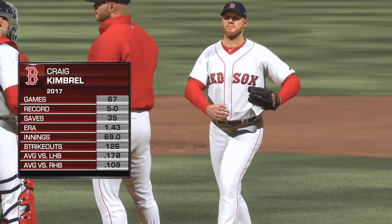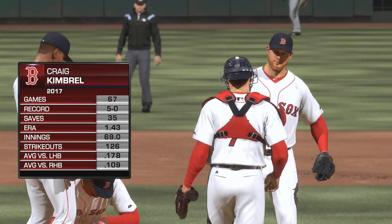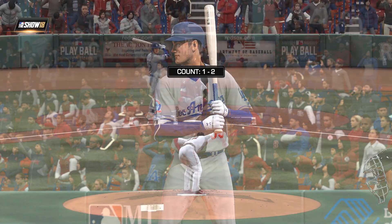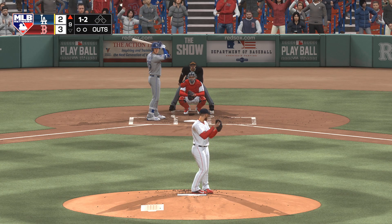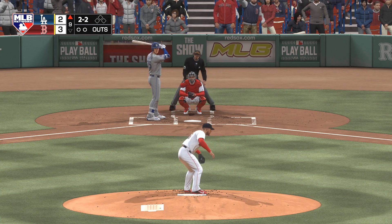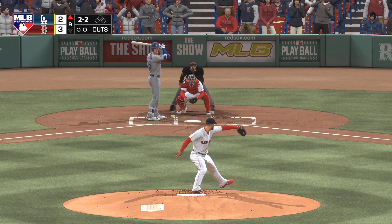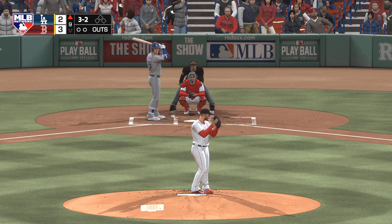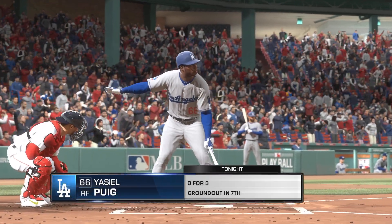Now, ninth inning save situation coming up — they'll entrust Greg Kimbrell with the baseball here as he'll try and close things out. Cody Bellinger will be charged with trying to start a rally in the ninth as they go to work against Kimbrell. The 1-2 is a curveball in the dirt. Full count to Bellinger — three balls, two strikes. On deck, the man they've all come to see, Yasiel Puig waiting next. And a swing and a miss — good pitch there for the first out here in the ninth.